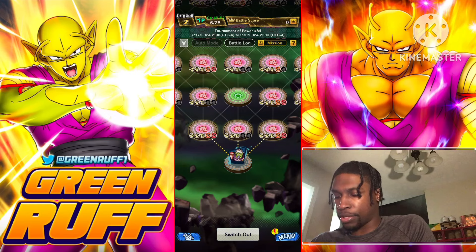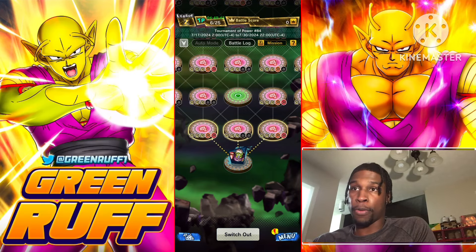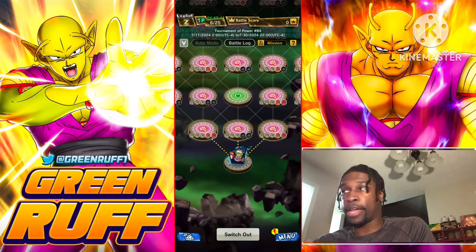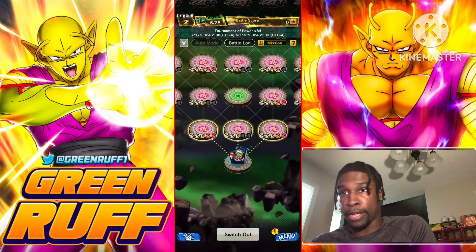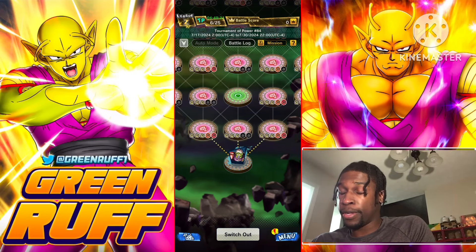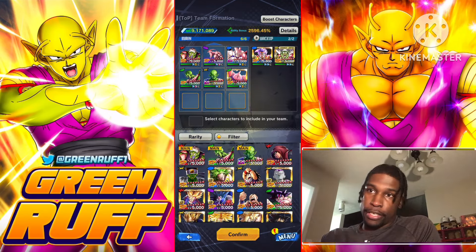Let's get straight into it. Try to 14-star your characters, Zenkai to Z7, arch boost — anything that helps with stats. Getting the top equipment helps with base health, all that, just for survivability. Every stat counts and it can literally make or break your team. Try to get the minimum stars of a nine-star character if possible.